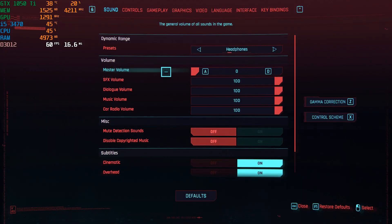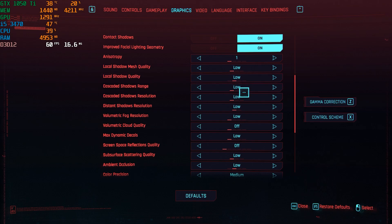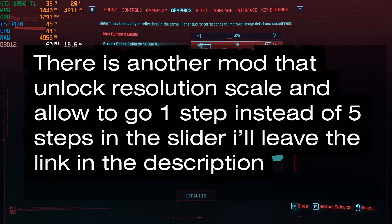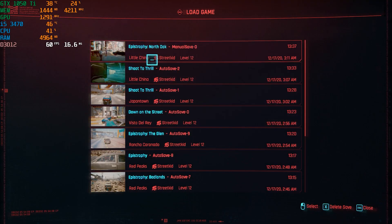As you can see, this is the graphics setup I'm running right now — medium texture and everything else on low. I'm using the 87% resolution scaling option, so 1080p with 87% scaling applied.